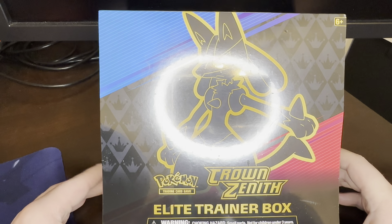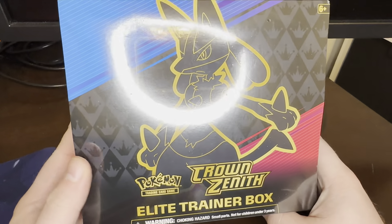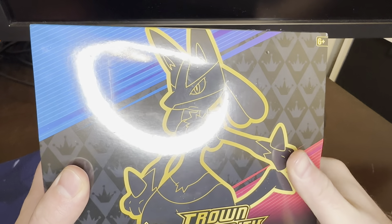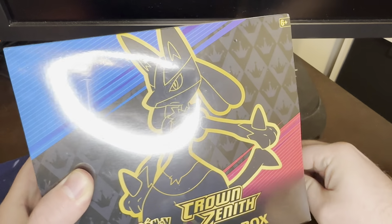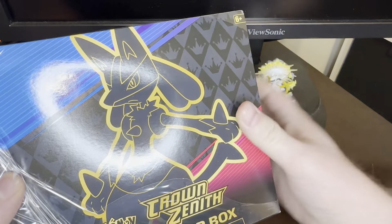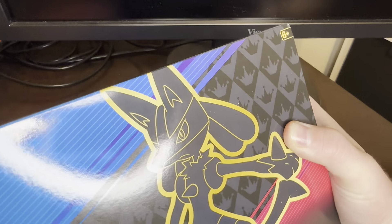We're out here again with my favorite set, this time with a Crown Zenith Elite Trainer Box. Got this on a Black Friday deal from Best Buy for $35, so I think that's pretty fair. But I keep buying this set no matter what since it came out, because it is just amazing. There are plenty of cards to get that are just so good.